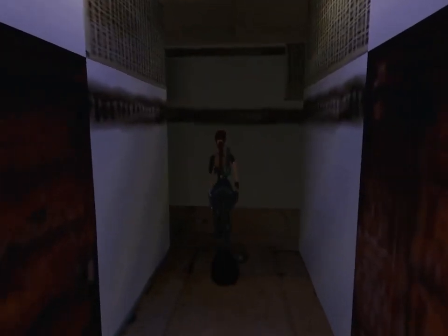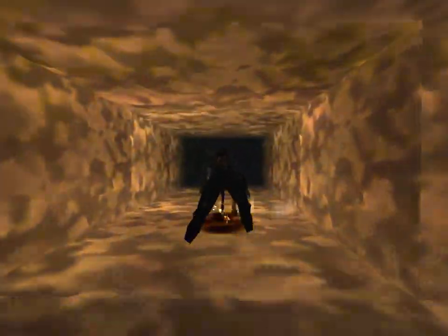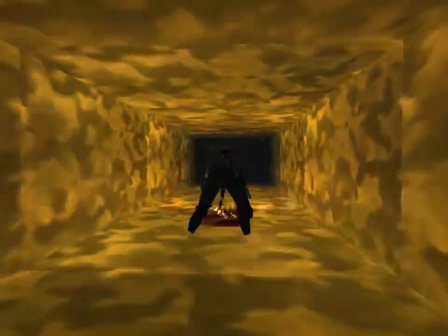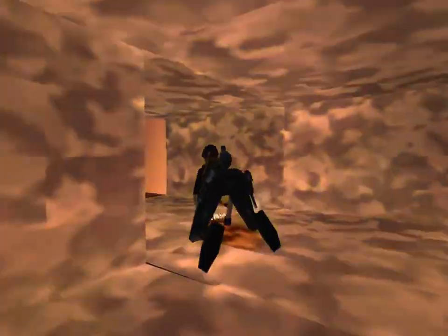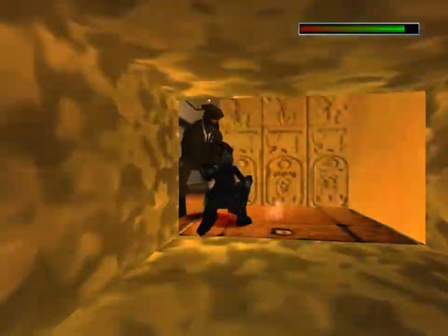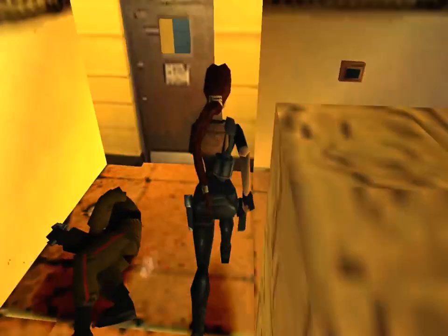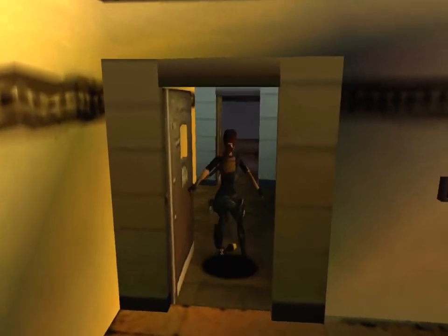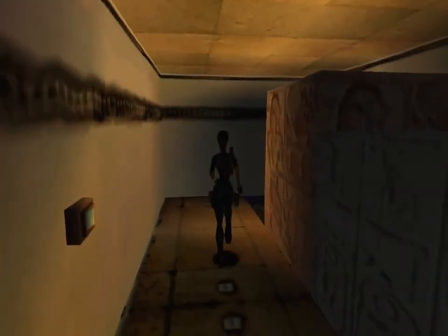He disappeared - where did he go? There's a crawl space over here in the corner that we need to go through. That hallway the guy came from leads to two doors that are shut - we can't go through them just yet. As soon as we get out of here there's going to be another guy, and he'll probably get a few shots off on you. There's a switch here that's going to open this door and give you access to a rocket.